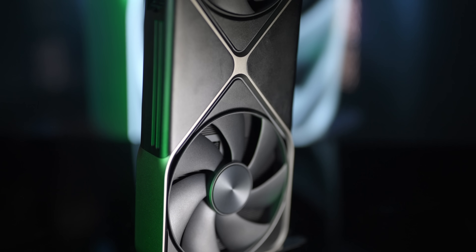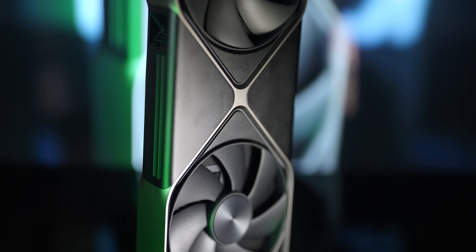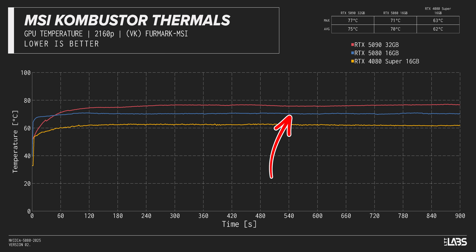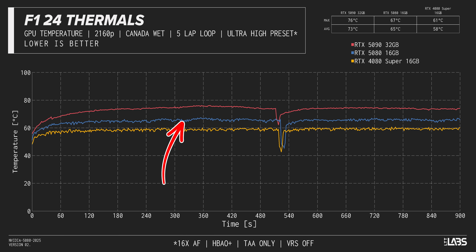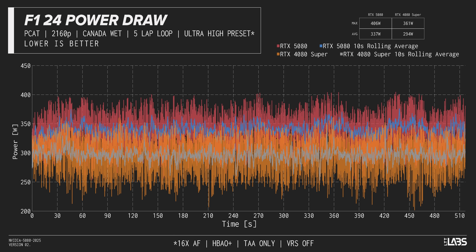The 5080 gets the same sleek double flow-through cooler as the 5090, allowing it to stay at a reasonable 70 degrees in Combustor despite pulling as much as 403 watts. In gaming, average temps drop further to 65 degrees thanks to the lower power budget. In F1 24, we see the 5080 pulling an average of 337 watts — nearly 15% more than the 4080 Super — which nets around 14% more frames, indicating no efficiency gains, just like we saw in the 5090.